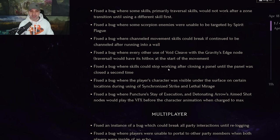Fixed the bug where skills could stop working after closing a panel until the panel was closed a second time. Fixed the bug where the player's character was visible under the surface in a certain location during synchronized strike lethal mirage. Fixed the bug where puncture, stave, execution, detonating arrow, and aim shot nodes would play the VFX before the character animation on charge.